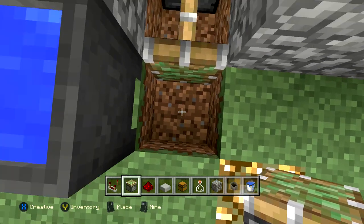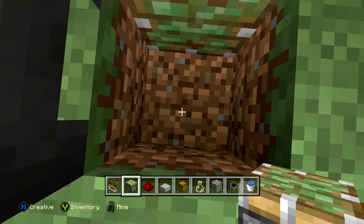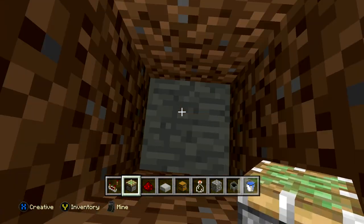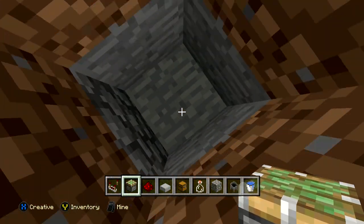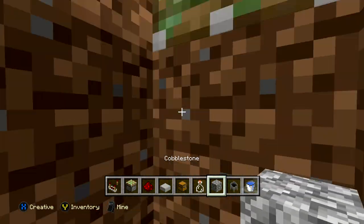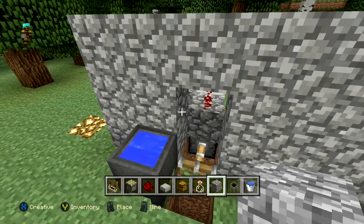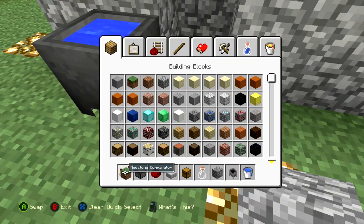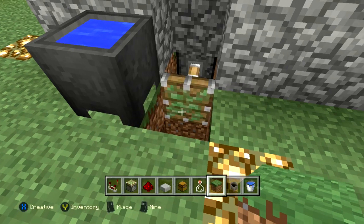Right here where I'm standing is going to be where our secret base entrance is. Go ahead and dig down here a couple of blocks — two or three typically. Right here is where my actual base is going to be, so I'll place whatever block blends in with the environment. I'm going to place some grass here just like that.